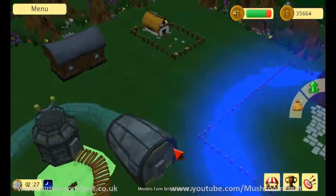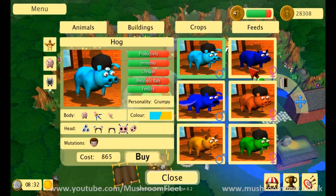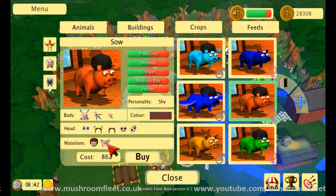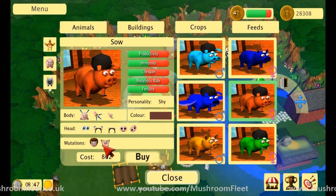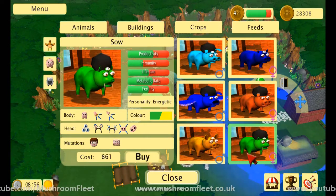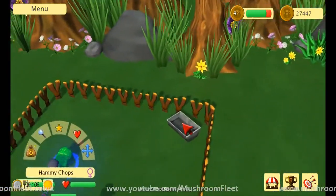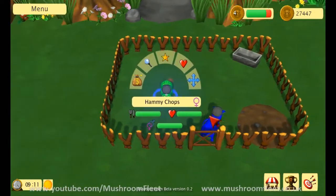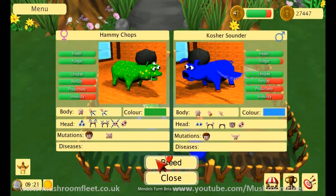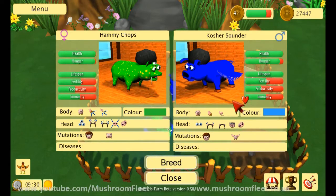Looks like it's the middle of the night, there's not really much going on at the moment. So if it has wings, does that mean it can escape? This one's got three eyes - it's all-seeing. Oh wait, what - claws, tusks. Amazing, right, I'm going to get that one. Bye. Hammy Chops - breed Hammy Chops with Kosher Sounder. They both have afros, one has big ears, one has teeth, the one with big ears has wings.